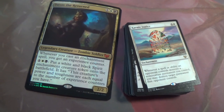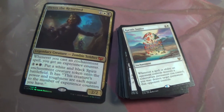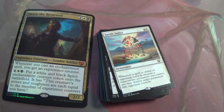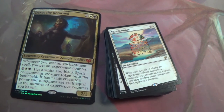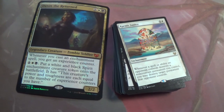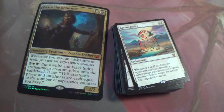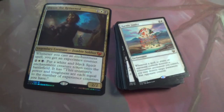Karmic Justice — whenever a spell or ability an opponent controls destroys a non-creature permanent you control, you may destroy a target permanent that opponent controls. It's pretty much just going to keep you ahead of the game. You wanna waste my land, I'll waste yours. Destroy my enchantment, I'll destroy yours. This is basically karma — self-explanatory. Good art too.